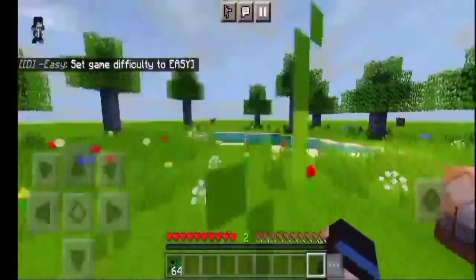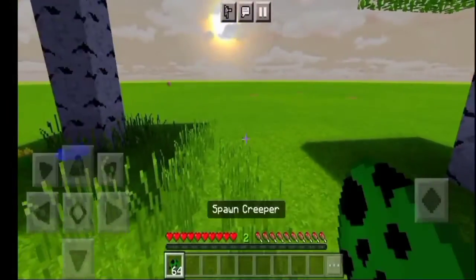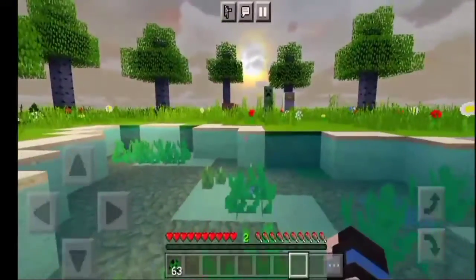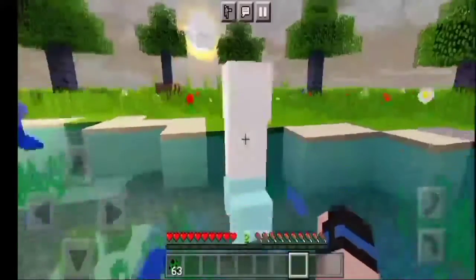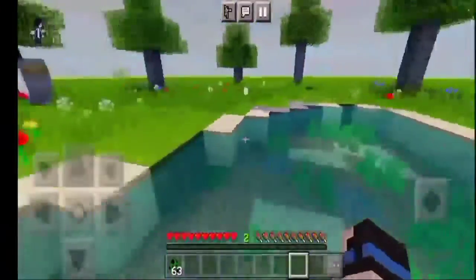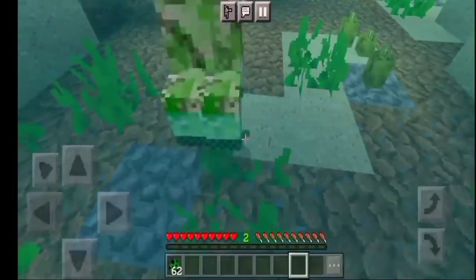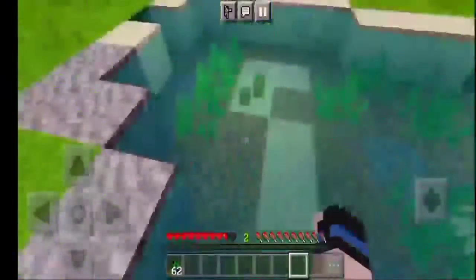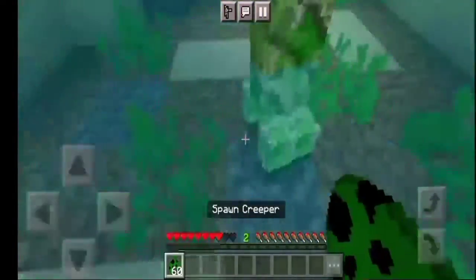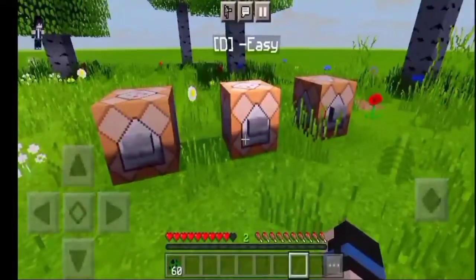Let's set the difficulty to Easy. You're just walking around this lovely forest, you see a creeper, and it's chasing you. What you want to do is go into a river that has water and let it blow up near you — look what happens! Or bring a water bucket and let the creeper blow up on you. Boom — look at that! It barely took any damage. I did not take damage at all! You gotta try this, guys!